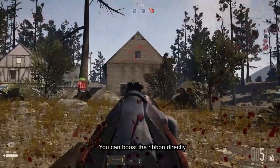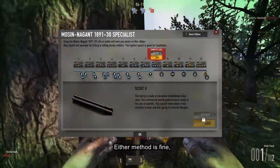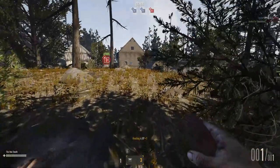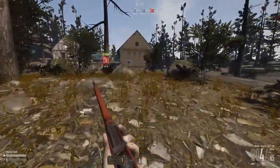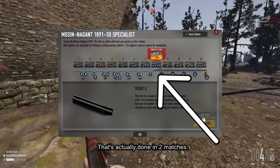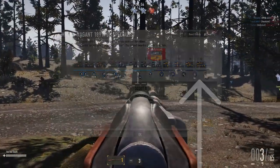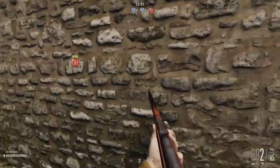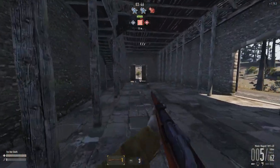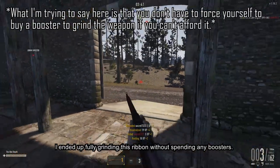Something to know is that you can boost a ribbon directly by spending credits, or buy a ribbon booster. For me, I save my credits as my grinding goes toward unlocking a higher ribbon tier. See this screenshot? See where I grinded to? It's actually done in two chunks — it's usually in this part that'll kick your ass. That's when I'll buy the boosters. The rest of the ribbon pretty much takes care of itself. In fact, not to gloat or anything, I ended up fully grinding this ribbon without spending any resources.